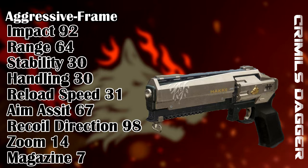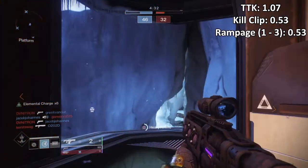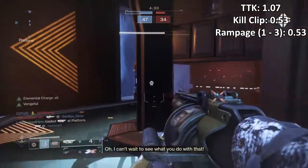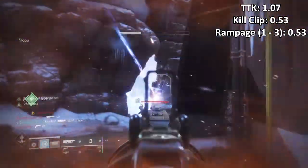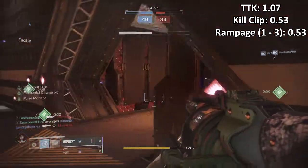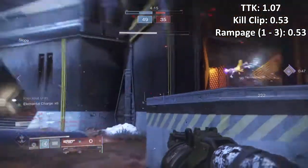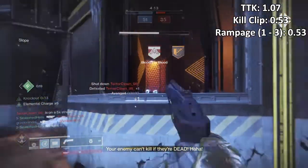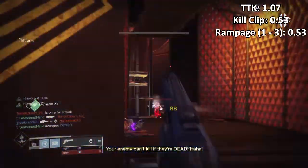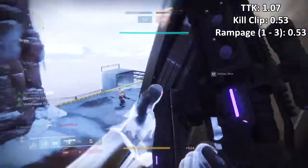With the weapon's impact being the main selling point, you'll be able to 3-tap players within your effective range by landing one critical hit (which equals 91 damage) and two body shots (which equals 50), or vice versa. Its TTK is around 1.7, which is not too great but understandable for the weapon's frame type. If it were to compete against adaptive frame hand cannons with a 0.87 TTK or a precision frame with a 0.80 TTK, you see you're getting more bang for your buck with the latter, as they offer a faster TTK and most likely a faster RPM, which plays a big part in getting kills. To improve TTK, we can use perks like Kill Clip or Rampage to lower it from a 3-tap to a 2-tap.